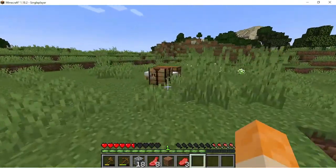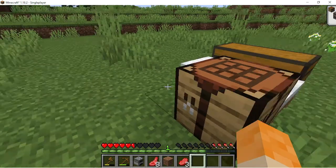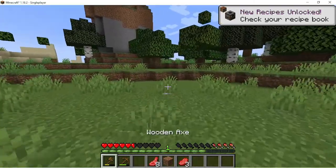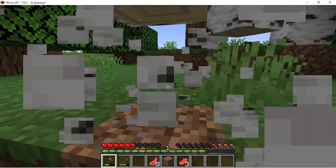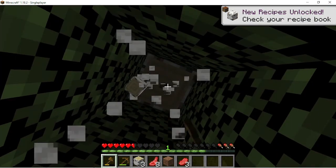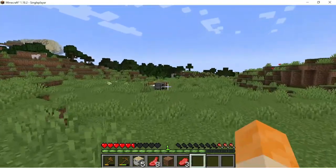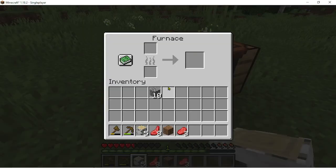I need a furnace — put it down here. I'm gonna get some birch for fuel. I can use any kind of wood but I'll just do birch. I rarely use it for building. Oh great, I'm down to three health and no hunger bars.